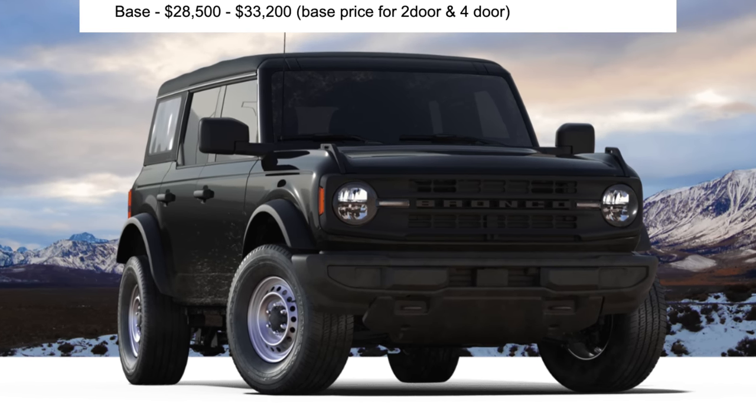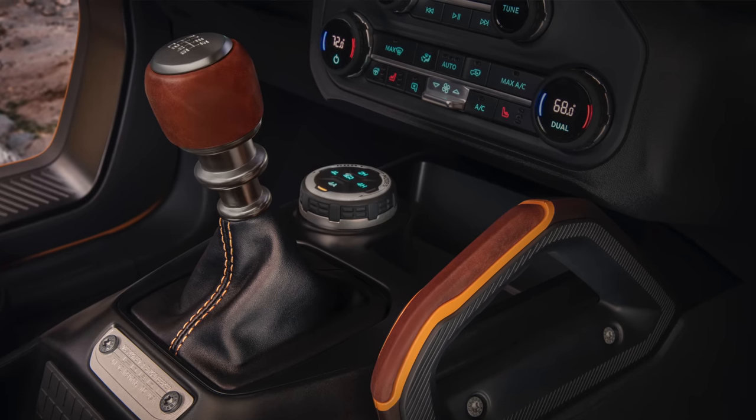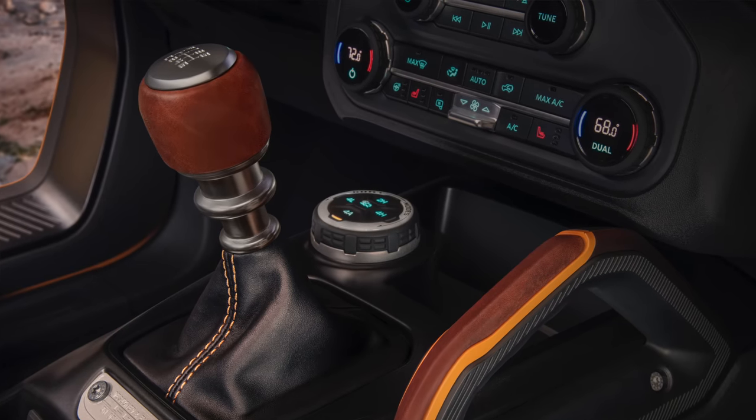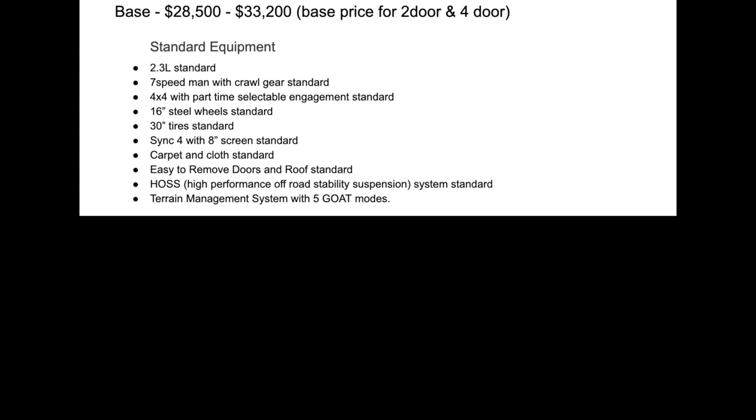The base model is the perfect option if you're going to totally trick one out, because it comes standard with a 2.3-liter EcoBoost four-cylinder and the seven-speed manual transmission — one of those gears being an actual crawl gear, which is pretty cool. The transfer case on this one has four-wheel drive with part-time selectable engagement. It also comes with 16-inch standard steel wheels and 30-inch tires — designed for those who are going to lift it anyway.